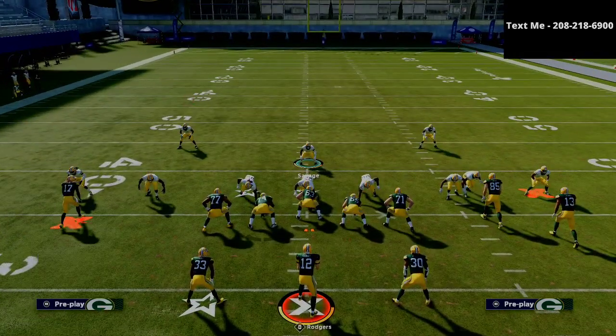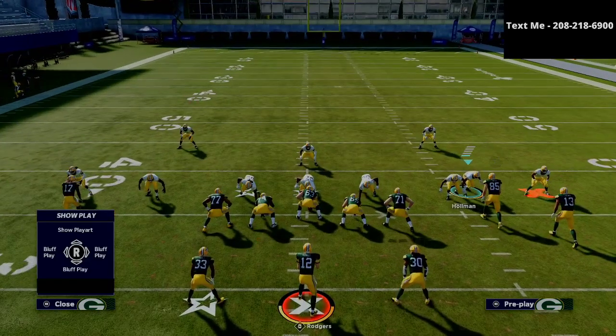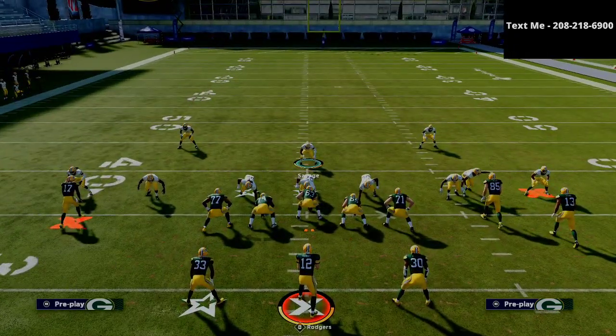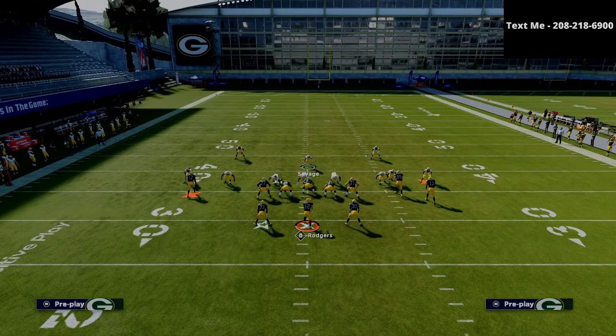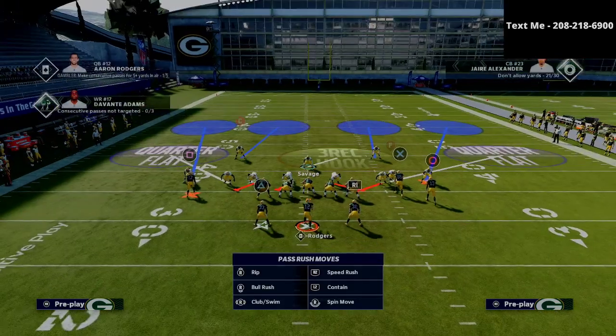Whichever side is the wide side of the field is typically where we're going to shift away from, because we want our slot corner on the wide side of the field. Then we simply want to shift our defensive line to the left, which will typically be the side of the running back. The point being, we just want to shift our defensive line to the same side that the running back is on.